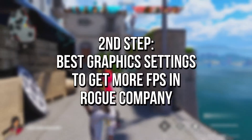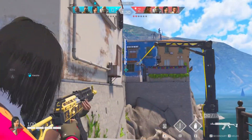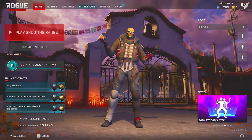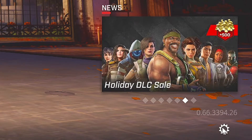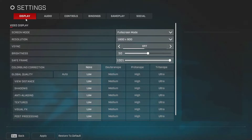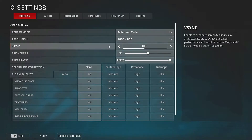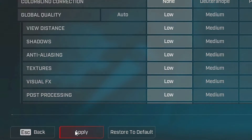In the second step, I will show you the best way to configure the graphics of your Rogue Company, aiming to increase FPS and performance. First, open your Rogue Company. Now open the settings by clicking on the gear in the lower right corner, and then selecting Settings. Keep the section Display selected. In Screen Mode, select Full Screen for lower input lag. In VSync, select Off. In Global Quality, select Low. And lastly, click on Apply to save the changes.